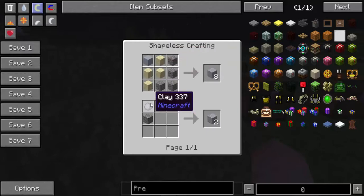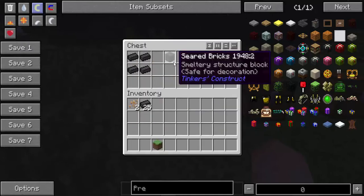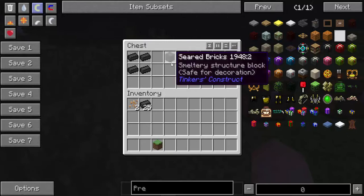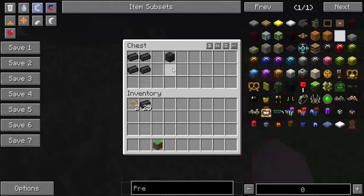The way you craft grout is with clay, sand, and gravel — and that gets you grout. You'll need about 17 of these for the simplest smeltery.